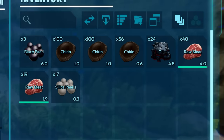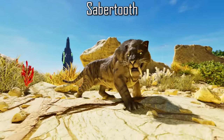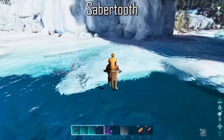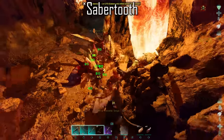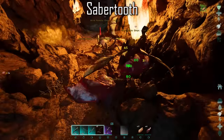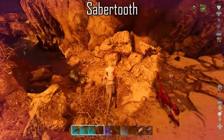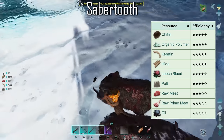Canine vs. feline is a common argument in ARK, and typically the Sabertooth will lose out to the Direwolf, as survivors tend to pick the Direwolf for its pack buffs, higher health and higher damage. However, unlike the Direwolf, the Sabertooth can be saddled, giving them armour protection. They are quick and strong battle mounts, boasting stronger stats than the Raptor and slightly less than the Direwolf, with very good base speed, stamina, and the ability to jump, taking less fall damage than most creatures. They are one of the best carcass harvesters on the island for hide, pelt, chitin and keratin, making them a great caving mount.